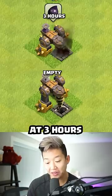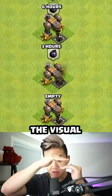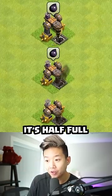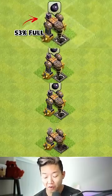The dark elixir drills: at three hours, it shows a little bit — it's 13% full. At six hours, the visual for the tank looks like it's half full, but it's at 27% capacity. At 12 hours, it's at least 53% full.